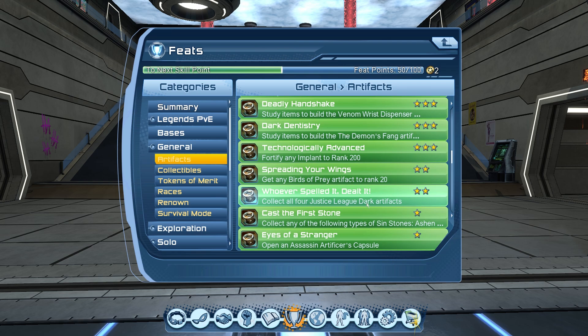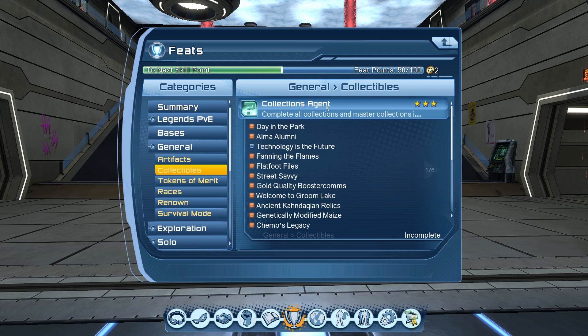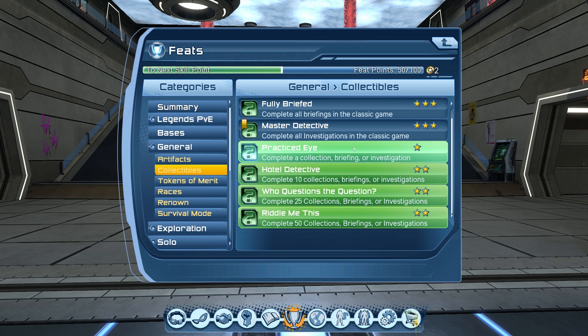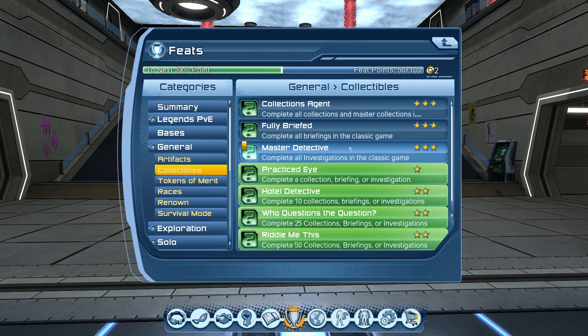Next we have collectibles. Even though I have 622 skill points, I'm still missing some — because I'm lazy. These feats are for green, blue, and gold nodes all around the world and in solos, duos, alerts, raids, and open world. Collect everything you see and you'll get the feats. If you're looking for a certain investigation or briefing and don't know the location, just search the name on Google — the feat is doable in about two to three days if you're lucky.